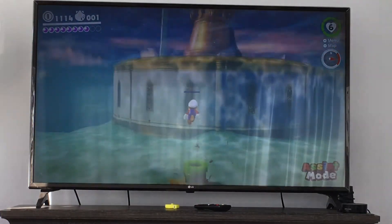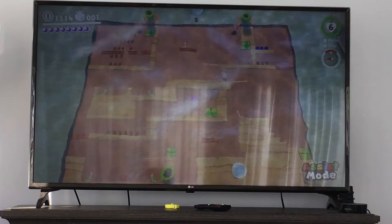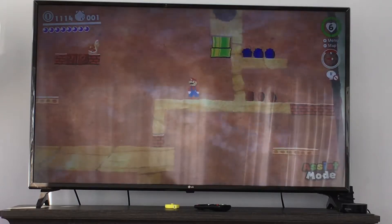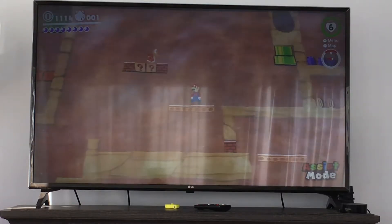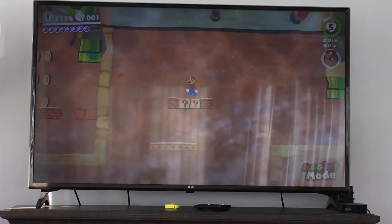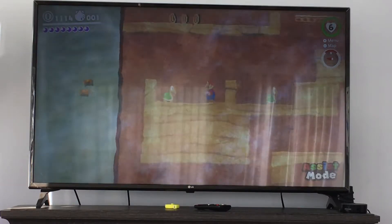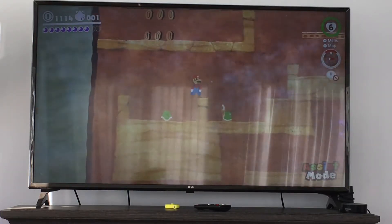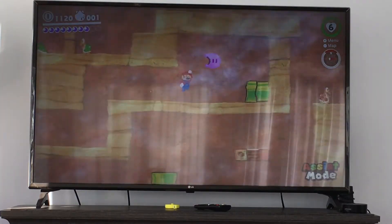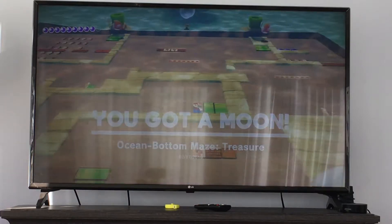Go over to the other. This is a pretty cool Mario version. Go into this corner. There are some purple coins you could get if you would like. Get up here, hit that guy. So now you can go down here and get this moon.